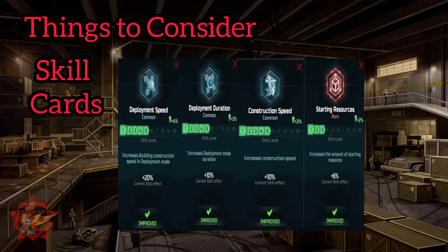Next up would be skill cards. These are the four skill cards you'll be looking out for: deployment speed, deployment duration, construction speed, and starting resources. The blue ones should be at least level 4, but the higher the better.